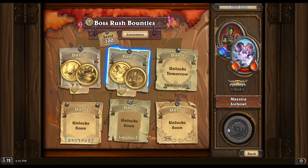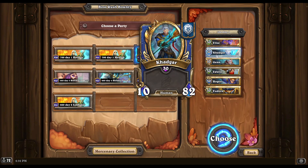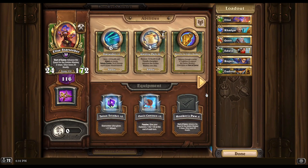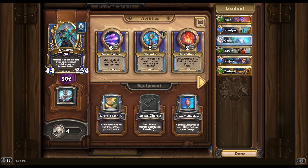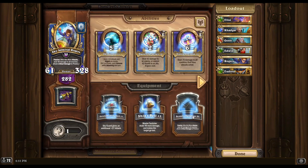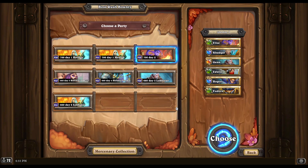Our comp for Day Two: I'm just using an Elise/Khadgar comp and then a bunch of artillery strikes. We're running Monkey's Paw on Elise, Bitter Chill on Khadgar, Kill Lane Strength on Gin, Rounded Drinks on Edwin, Scout Swaglass on Rogers, and Briny Bracers on Eudora, because we don't really want to clog our board with a bunch of cannons.